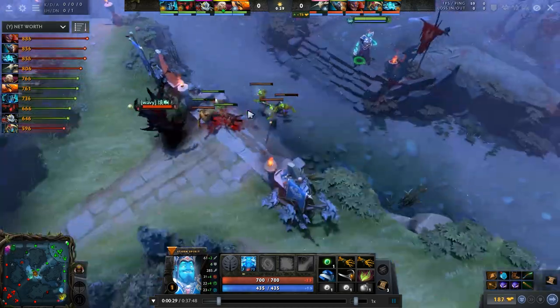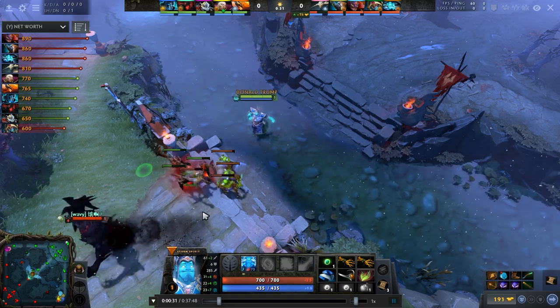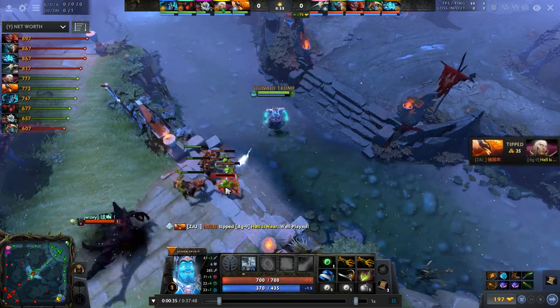Nice deny. Because we know SF just used one Raze, he doesn't have a middle Raze, which means he can't do 3 stacks. This makes it safe for Storm to just walk up and use a Remnant on both creeps — the ranged one and the melee one. Which is exactly what's happening. So far, so good.